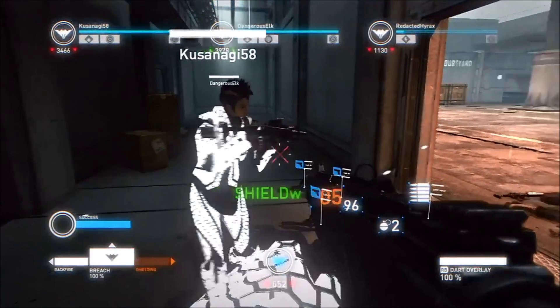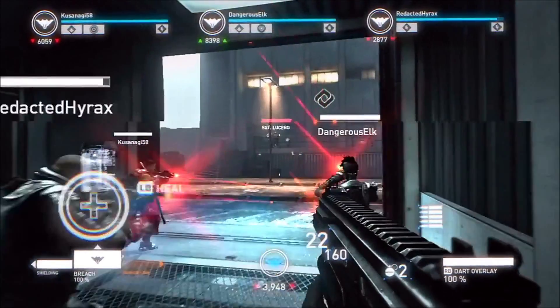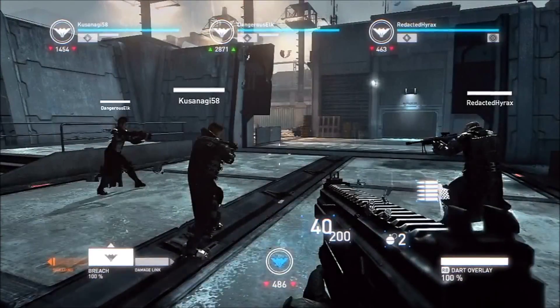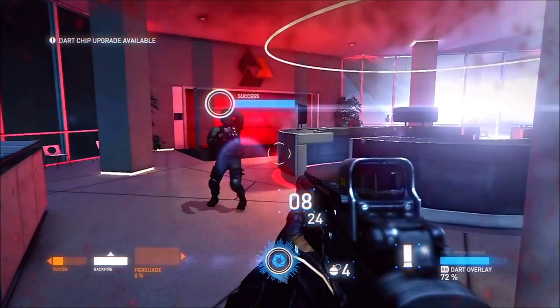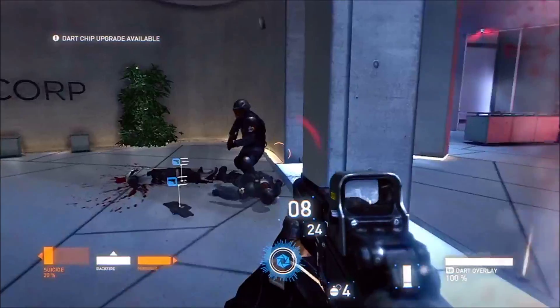Breaching gives you a whole new range of abilities including shielding, increasing team damage, and backfiring weapons. These abilities are called breach apps. We kept the interface simple — select which breach you want to use and when the breach meter appears over an enemy or object, simply press and hold the breach button until the meter fills or hits the white sweet spot.